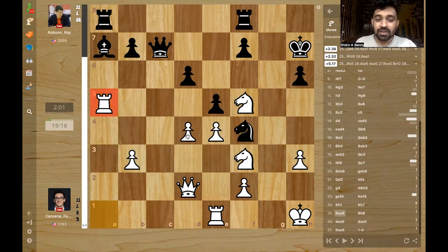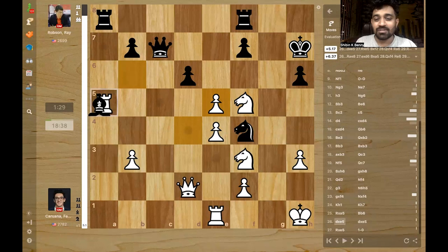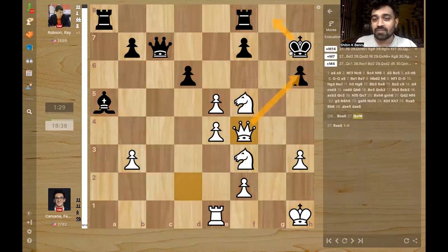If you give white a chance, he'll play takes, takes, rook e5. So Ray Robson plays bishop d6. Now you'll have to exchange rooks and then it seems fine for white. But this is where Fabi plays the crucial pawn takes e5 — what a move. You can't take the rook because then queen takes f4 and it is mate on h6, and after king goes g7 there is simply no defense.